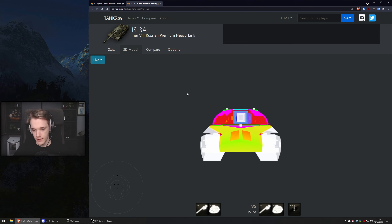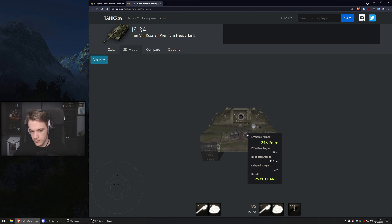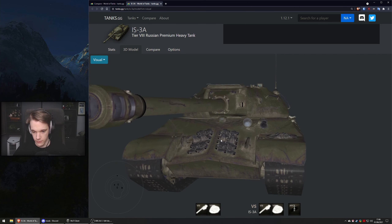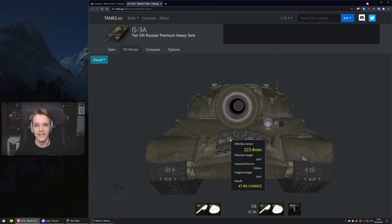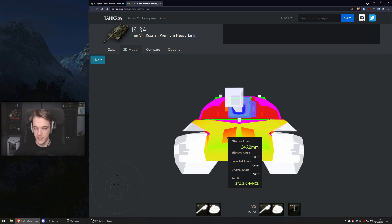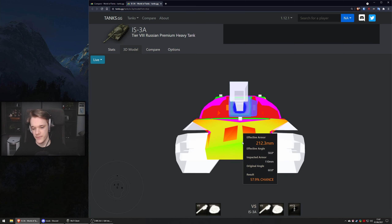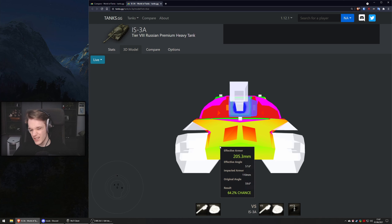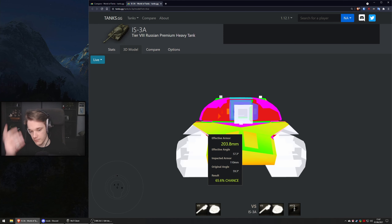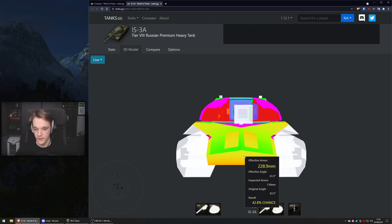For armor, looking at the hull: it's got the pike nose. Don't shoot these small track mount plates on the sides because you'll probably bounce - they add about 20mm of extra armor. If you're going to aim at the hull, either go for the lower plate or aim as low down as you can without hitting the tracks. The gun is a bit derpy so aim carefully.